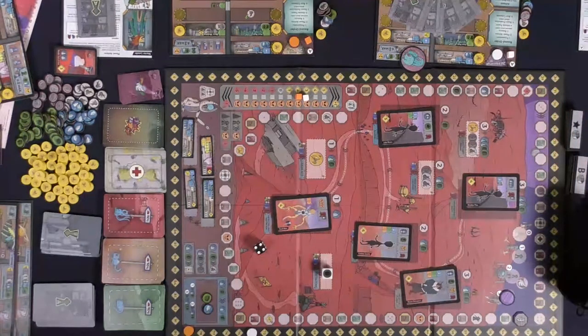Arkosa is part engine building, part euro, resource management, and hand management. Your objective is to gather colonists — they'll be worth points at the end — and develop rooms in your bunker that produce things throughout the rounds. You're basically trying to gather all the resources you can to build the best rooms, create the best bunker, maintain happiness in your colony, and have the best colonists. All of these translate to victory points. It's quite simple, but there is a lot of variation and a lot of different things that can happen.